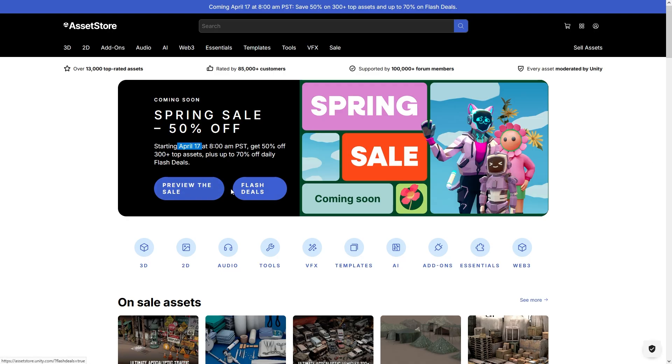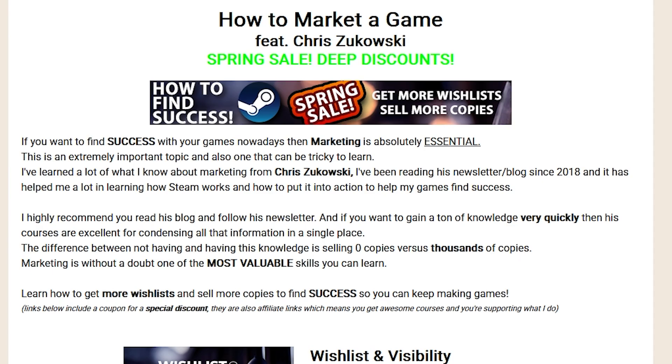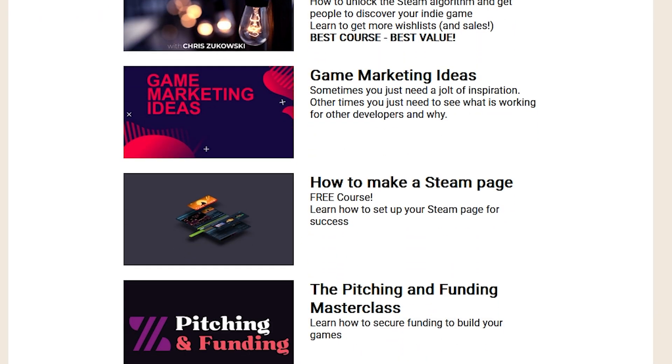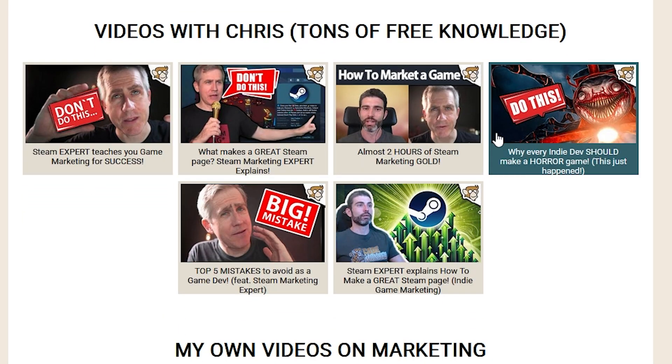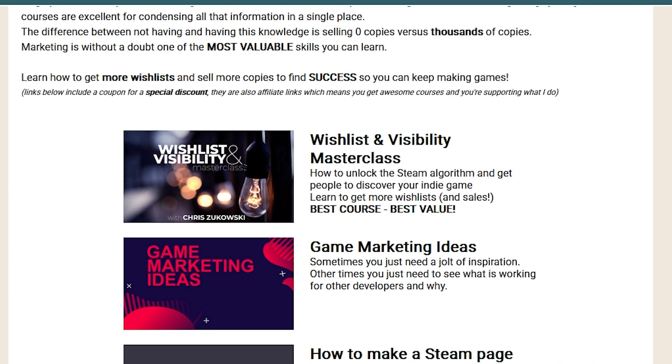Check out the link in the description to browse everything that's going to be on sale. And finally, if instead of buying stuff you want to learn something, you can learn Steam Game Marketing with an awesome course from Chris Zukowski. Marketing is an absolutely essential skill — something you need to know if you want to take game dev seriously, and definitely one of the most valuable skills you can learn. You can learn how to get more wishlists and sell more copies. Start by watching the free videos I did with Chris — these contain a ton of knowledge. But if you want it all condensed into one place, check out his courses, specifically the Wishlist Invisibility Masterclass. This one takes you from zero to expert in understanding how the Steam algorithm works, and that knowledge will definitely help increase your odds of finding success on Steam by a massive amount.